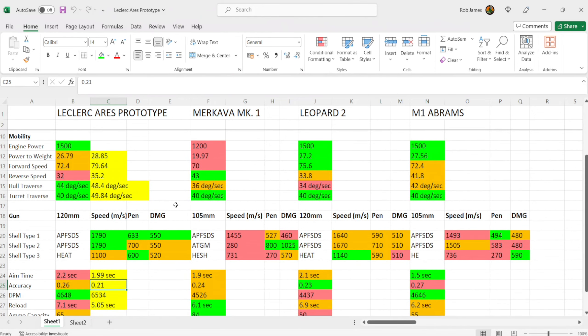Next, mobility — pretty good news. The Leclerc Ares prototype has a 1,500 horsepower engine, the same as the Leopard 2 and M1 Abrams and much better than the Makava Mark 1. That translates into a 26.79 power-to-weight ratio, only a little off the Leopard 2 and M1 Abrams and miles better than the Makava Mark 1. It gets up to speed quite nicely, and you can improve that further with the advanced power train.